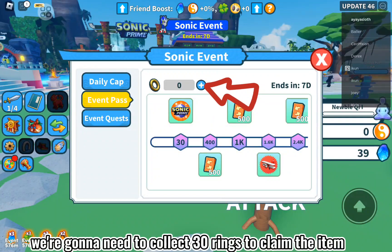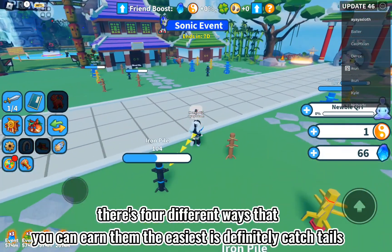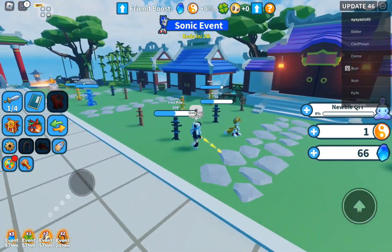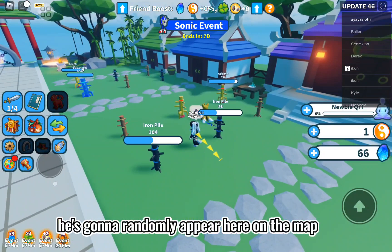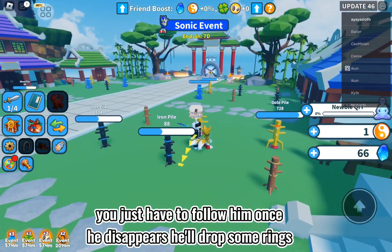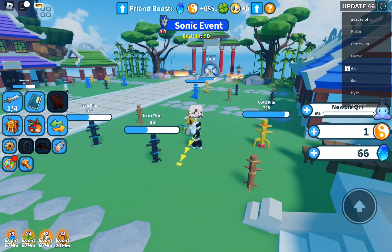We're gonna need to collect 30 rings to claim the item. There are four different ways you can earn them — the easiest is definitely catching Tails. He's gonna randomly appear on the map. You just have to follow him once, and when he disappears, he'll drop some rings.